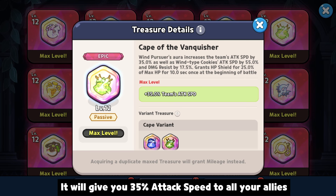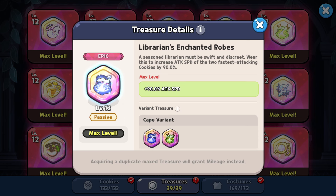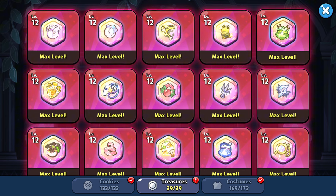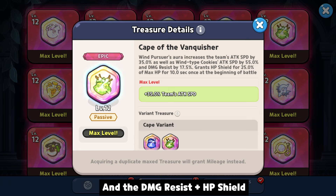It will give you 35% attack speed to all your allies. What? Just 35%? The old rope gives 90%, but it's only for two cookies who have the highest attack speed. I think the 55% additional attack speed is only for wind cookies only. And the DMG resist plus HP shield.